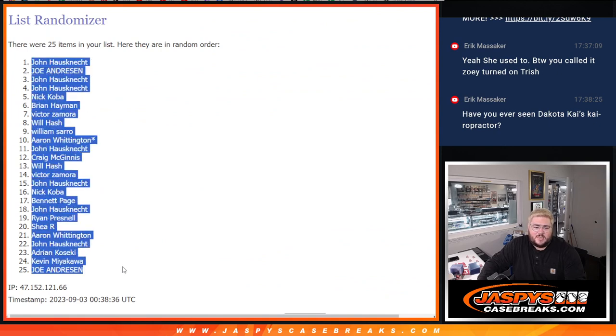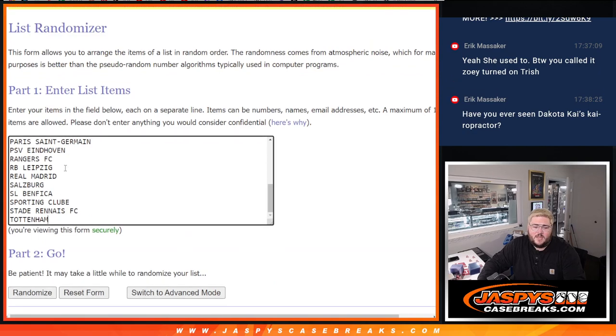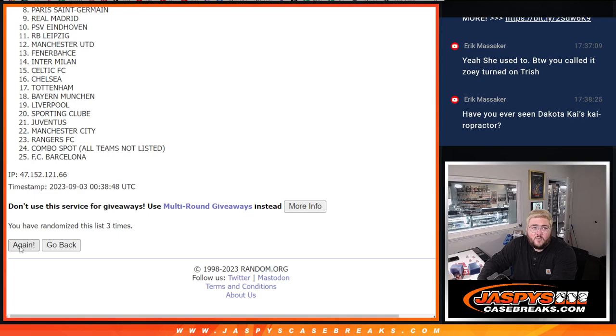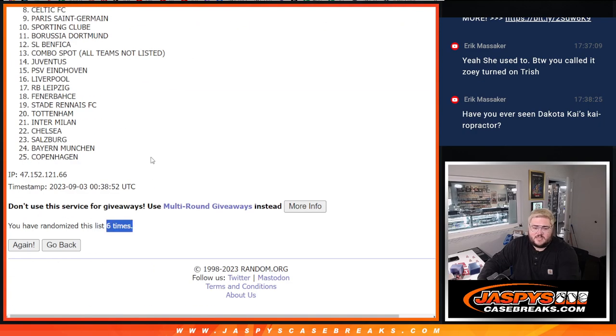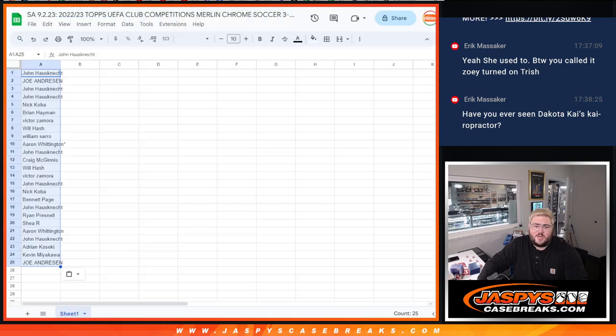Going to be John down to Joe. And six times for the teams: one, two, three, four, five, and six. Sixth and final time.